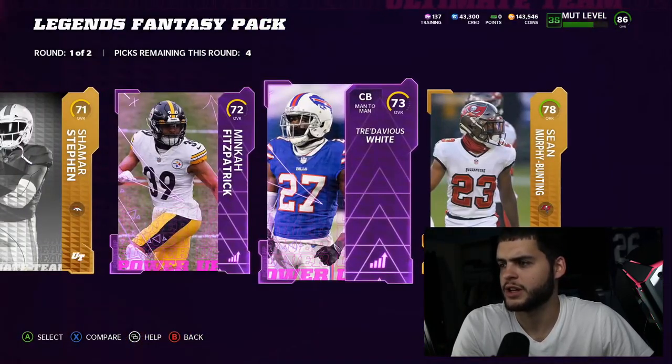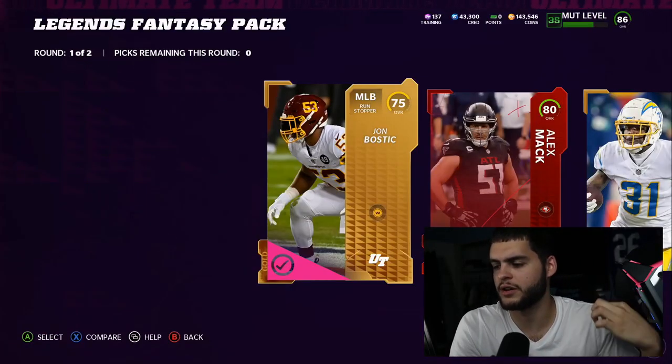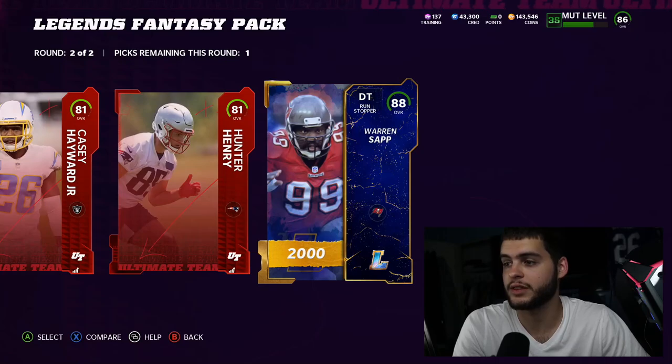Where have the power-ups been? Good question — they have been nowhere to be found this entire pack opening. We got an elite right there, a high legend — give me some LTD Rice. Warren Sap high piece, I will take that.